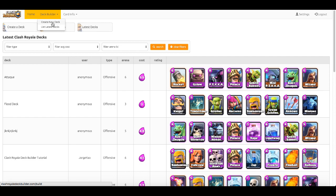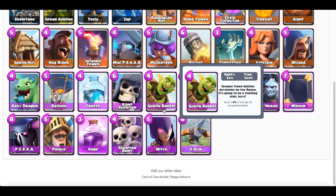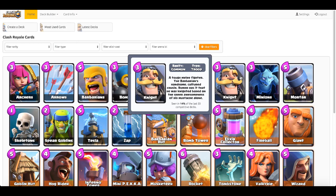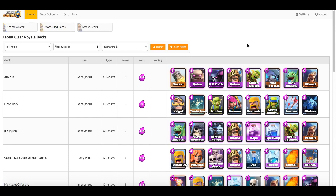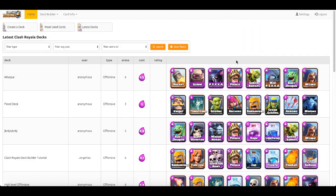So obviously you want to create your own account first. I've created my account already. You have: deck builder, create new decks, list latest decks, and card info. You can show all cards, so it's kind of like a mini wiki too. You can go ahead and search through all the cards that are in the game and look at their information.